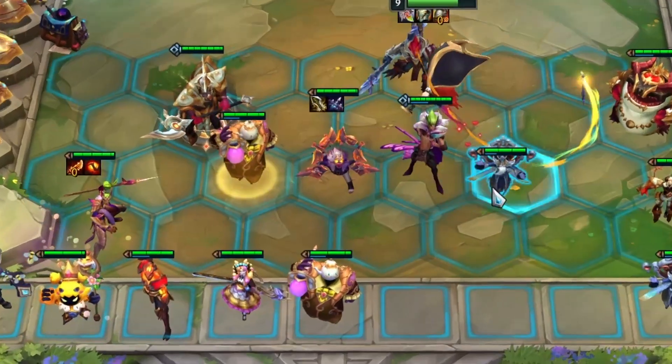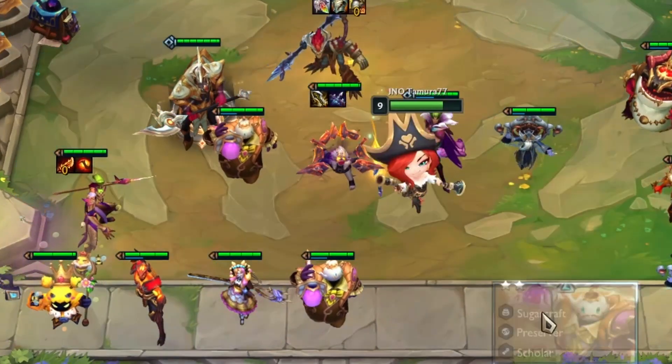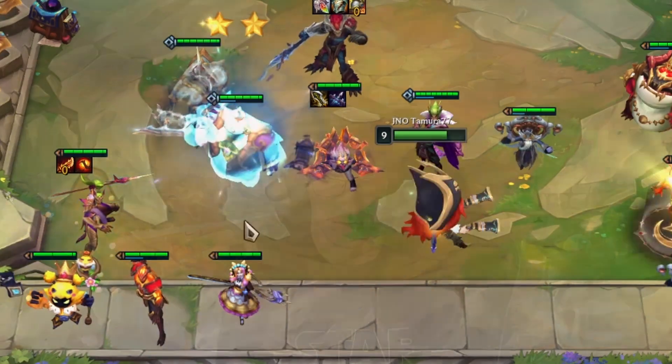Back row star priority is only on the fourth row. This means that you can move all of your secondary carries to the third row just to guarantee that it goes onto your main carry. Don't do this if it griefs any units that are actually supporting units with items, but if you're playing around a bunch of support trait bots then you can feel free to move them to the third row.